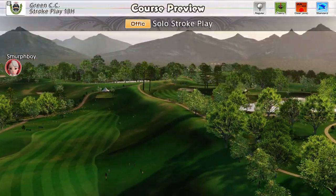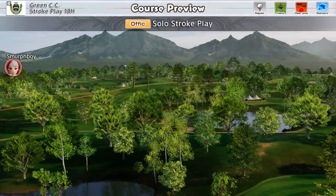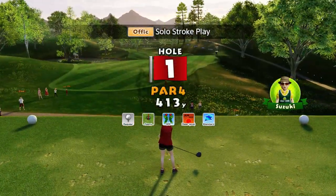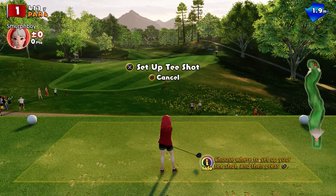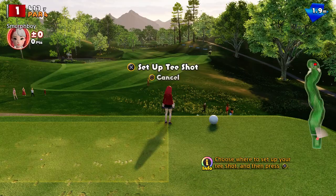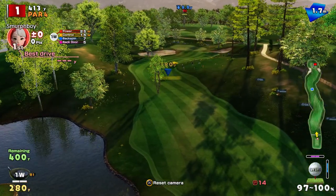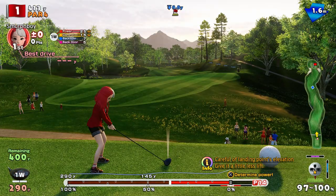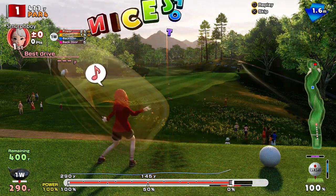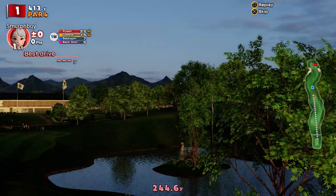Welcome back everybody - it's Everybody's Golf on PlayStation 4. We're on Green Country Club today. We're going to play all 18, regular tees, teeny cups. This is the setup for the qualifier for the EG Cup. And I haven't actually played this setup and set an 18-hole score. We're going to use our standard clubs, mostly because I don't think we're going to get custom clubs.